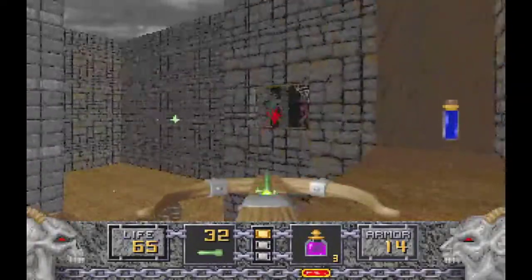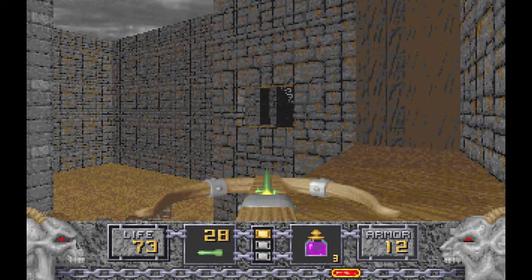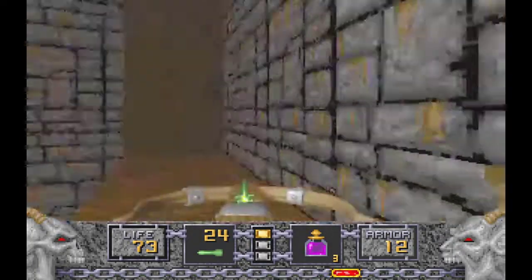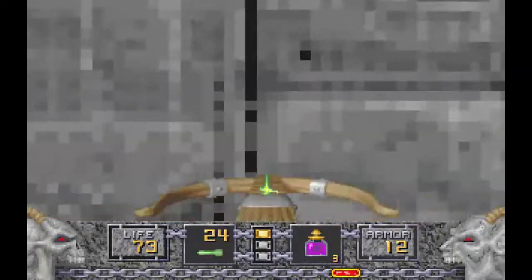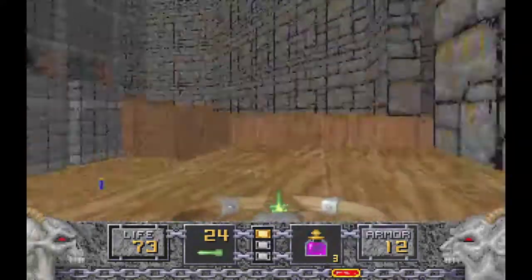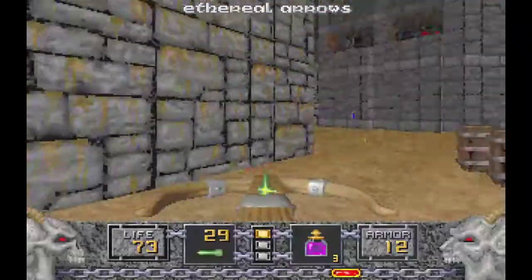Y ya desde aquí a distancia, cuando vayan asomando la cabecita, con las flechas vamos acabando con ellos poco a poco. A esto hay que darle paciencia porque es la forma más segura, más que nada. Porque el acceso a esa habitación luego se abre posteriormente, pero es más seguro hacerlo aquí desde la ventana. Nos bajamos abajo del todo para subirnos en las escaleras que están justo al lado. Nos bajamos ahora a la parte inferior donde vamos a encontrar ahí una puerta, que es la que estáis viendo ahí.